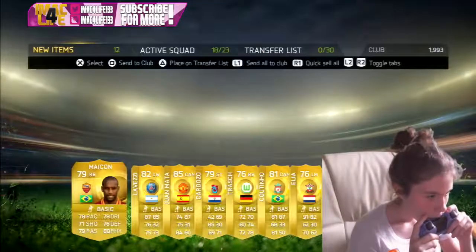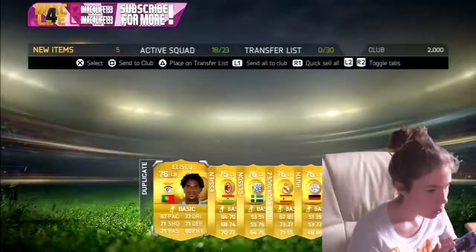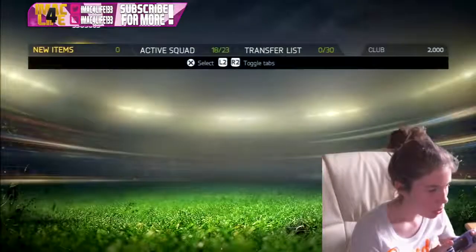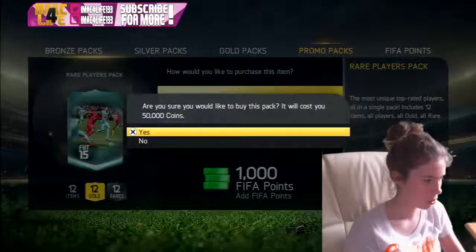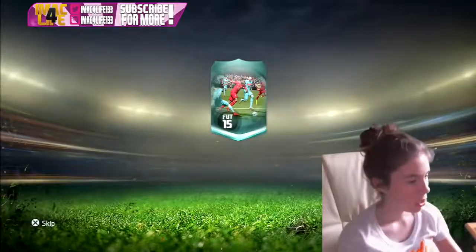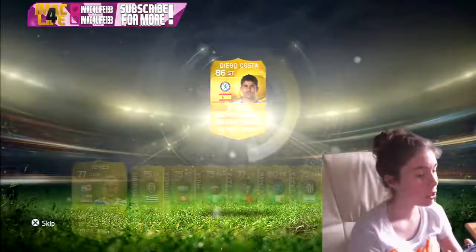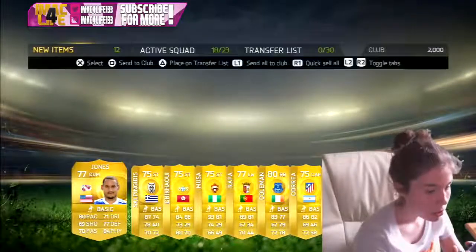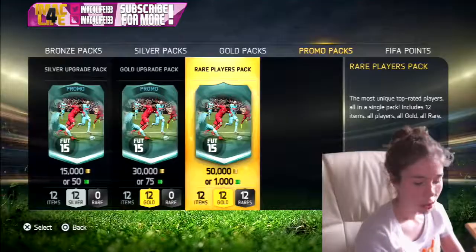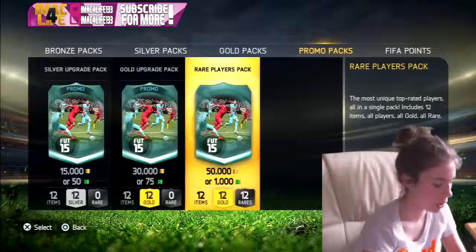We're gonna get Mateo Livexie — not bad. Here we go, what are we going to get in this one? Diego Costa! That is not a bad pack. This pack is worth like 10 quid, or more than that — probably 20 quid.